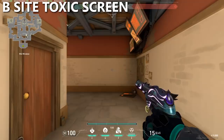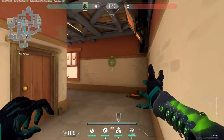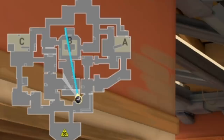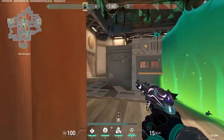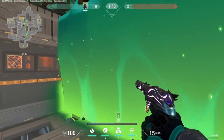For the execute, with the toxic screen, walk into the corner right at window and aim between these two dark bricks, using the mini-map to line up so it cuts off the right side of site. Once you push up into B-Site, you don't have to worry about the right side being able to see you.